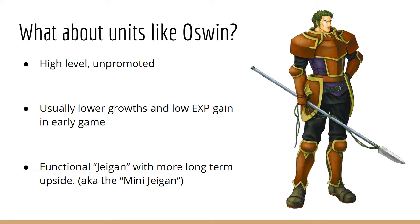What about units like Oswin? This is another type of Jagen implementation — they're high level but unpromoted, usually with lower growths and experience gain in the early game. Oswin joins in the second chapter of FE7 at level nine, has better stats than most units, doesn't get a ton of experience, and is really good at chip damage and taking hits. To me, these units are functional Jagens with more long-term upside.